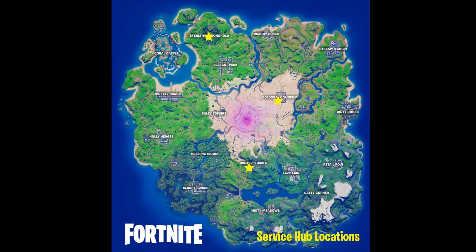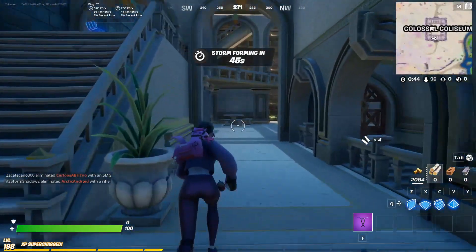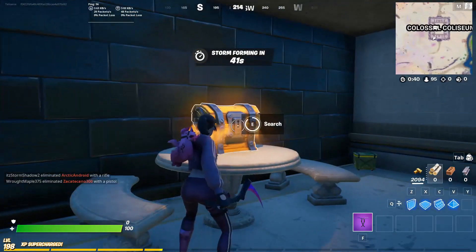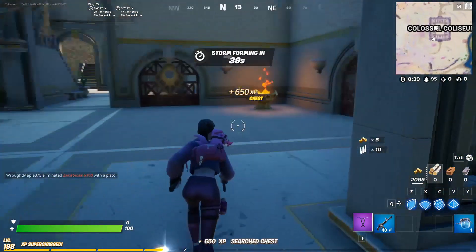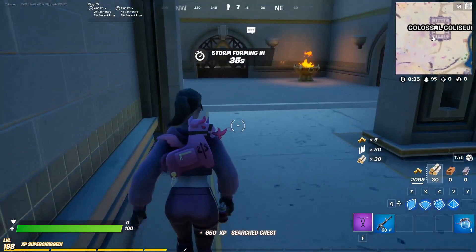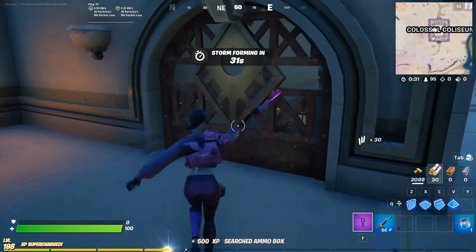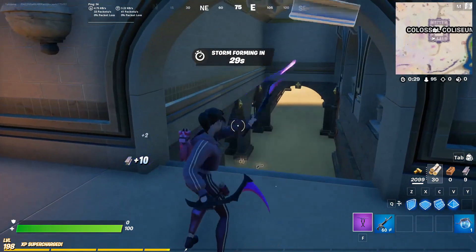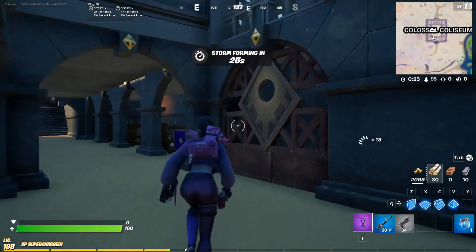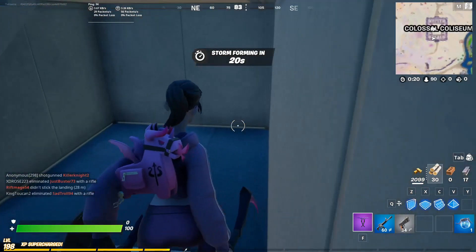So at Colossal Coliseum, you want to go in the south-facing doors and go left immediately. Then you're going to take a right after grabbing the chest and the ammo box. There's a door right there, so we're going to go down, and then again you're going to go immediately to the right, and the IO bunker is underneath.